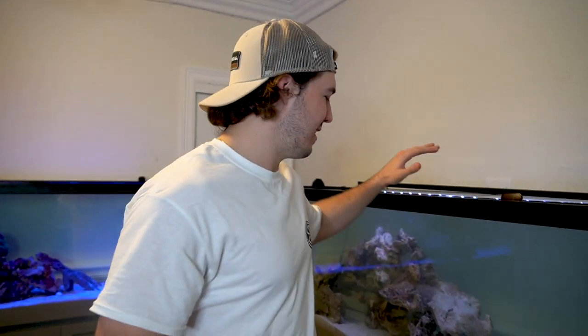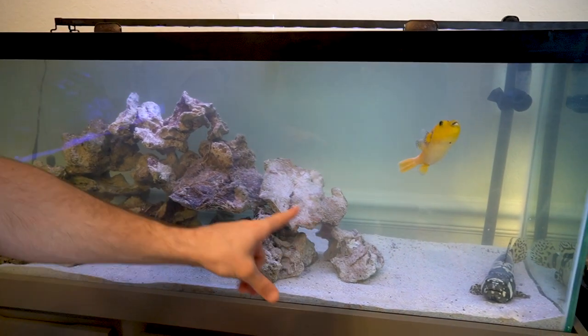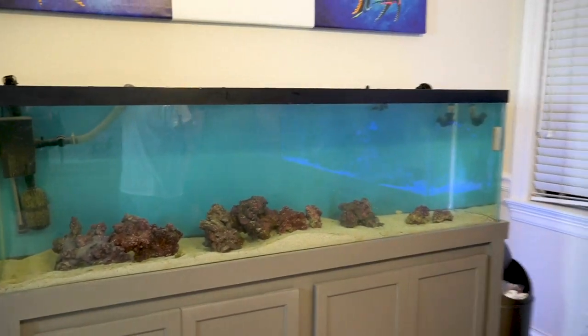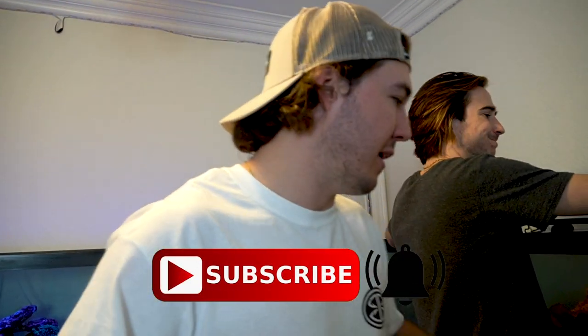All right guys, one tank is done. Look how good this looks — look at that rock structure. Absolutely beautiful. We've got a bunch of big caves for Whiz to get into the back and the front, and he's going to feel good. Last time he only had that little rock structure and he was getting way too big for it. So now we've got this big nice structure. We've been acclimating the eel slowly, and now it's time to put the eel in his new tank across from his old tank, and he's going to meet Whiz and Lil Puff.